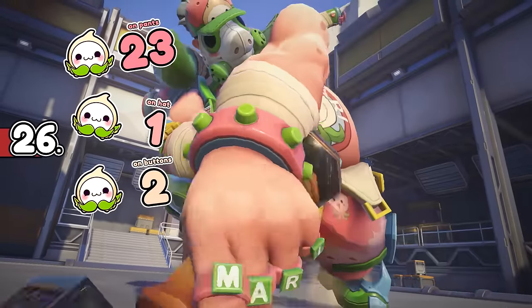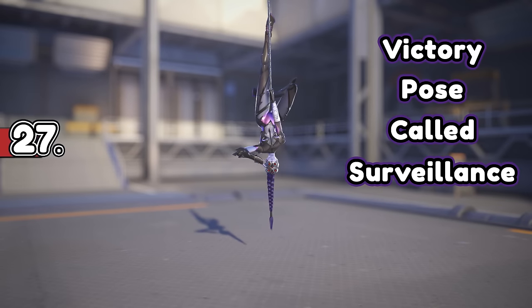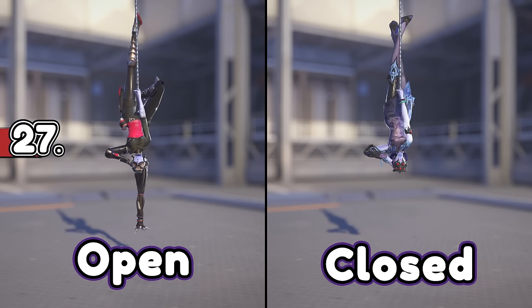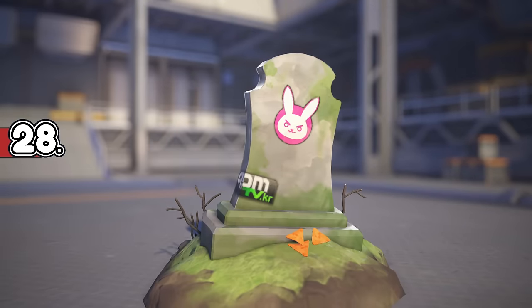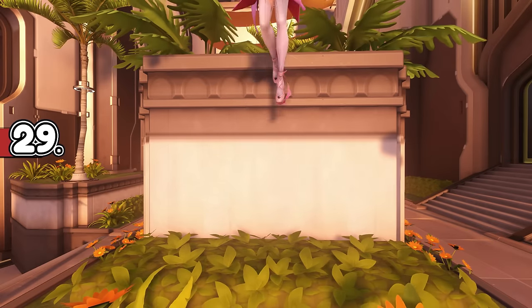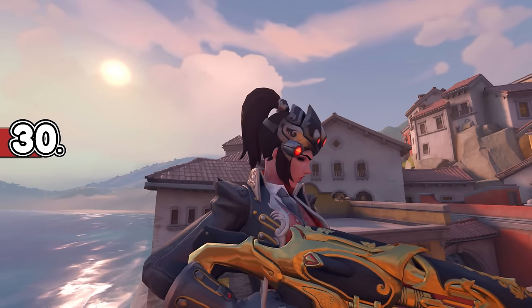If we include pants, hat, button and tattoo, Roadhog's Pachimari skin has 28 patches on it. Widowmaker has a victory pose called Surveillance, and the angle of her legs slightly differs across a few skins, likely to avoid unfortunate shots and clipping issues. A lot of heroes have tombstone victory poses from past Halloween events, and D.Va's has some Doritos behind it. Mercy's Sugarplum Fairy skin has jiggle physics on the ears. Widow's Huntress skin has vampire bite marks on the side of her neck — it's really hard to notice.